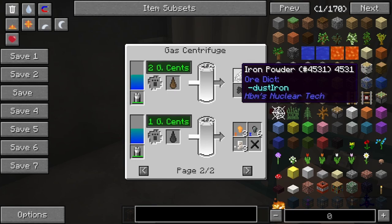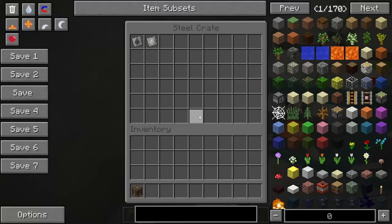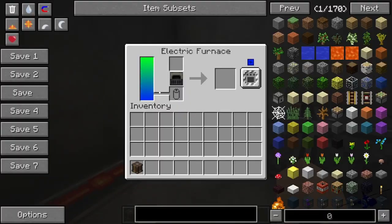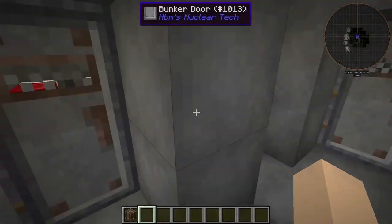Anyway, we also have electric furnaces so you can smelt stuff. I think that's pretty much it for the whole place — this bunker can get you lost real quickly.